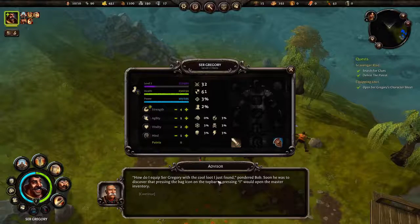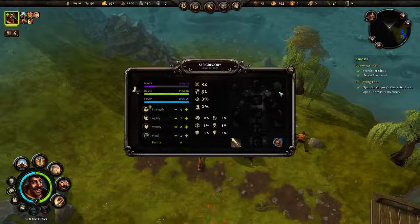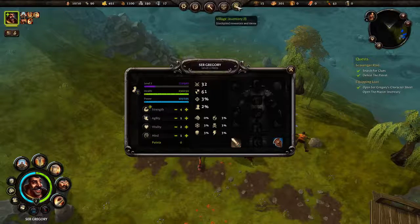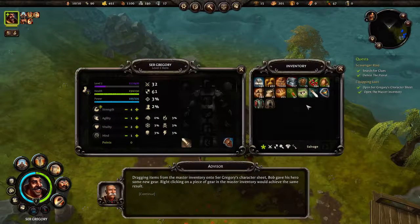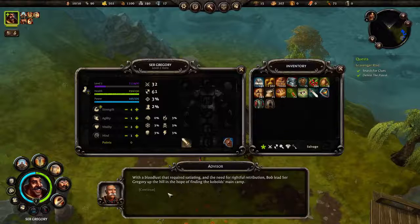How do I equip Sir Gregory with the loot I just found? Pressing the bag icon on the top bar or pressing I opens the master inventory. We've opened the character sheet; now let's open the master inventory by clicking the bag icon or pressing I. You can drag items from the master inventory onto the character sheet, or right-click a piece of gear in the master inventory to equip it directly. Let's equip some of the items we've been getting.